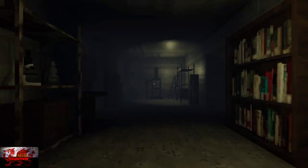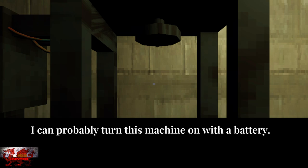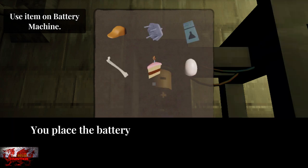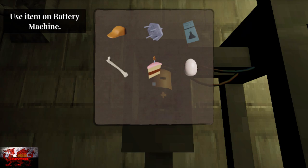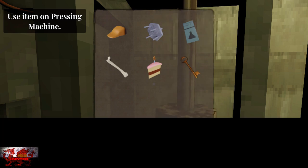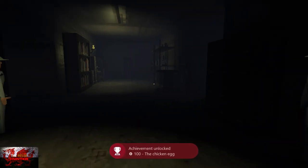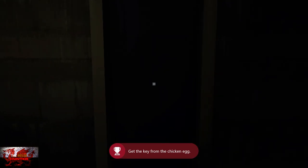Head to the right and into the door, then continue on and interact with this machine. We have to put the battery in first — that makes all the sense. Pop the battery in, back out of your inventory. Now we can use the machine and you're going to use the egg on it. How did a key come out of a chicken's butt? Anyway, there's the Chicken Egg achievement and we've got the key, so we can head back now.